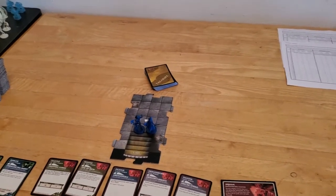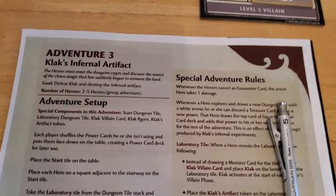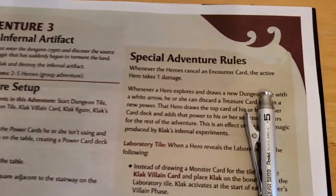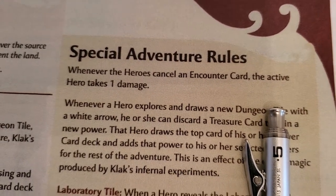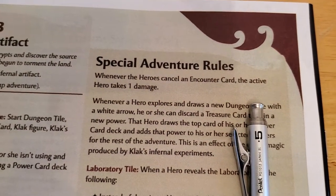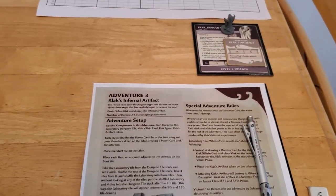So this evening I'll be playing the Castle Ravenloft board game, and I'll be going on with Adventure 3. This one has a couple of noteworthy special adventure rules we need to be aware of. The first one — and I'm not crazy about this at all — is that when the heroes cancel an encounter card, the active hero takes 1 damage. As if the game isn't hard enough already, they add in this extra rule where you take a damage for canceling an encounter.